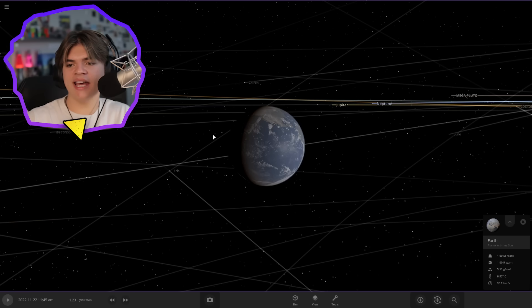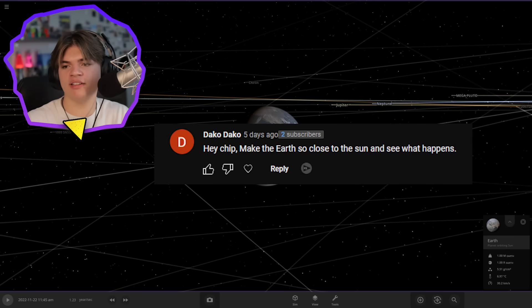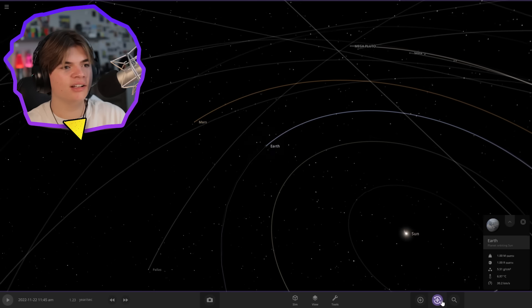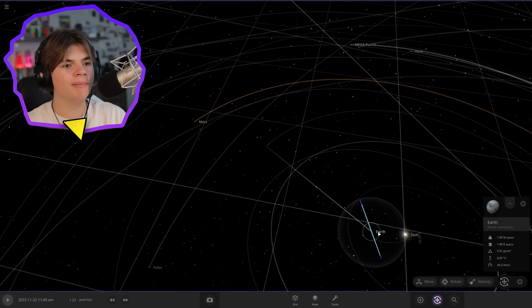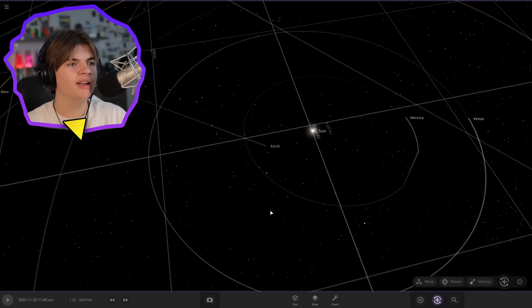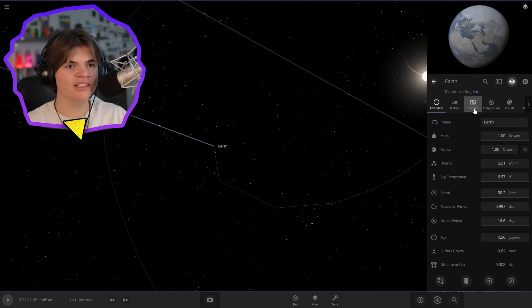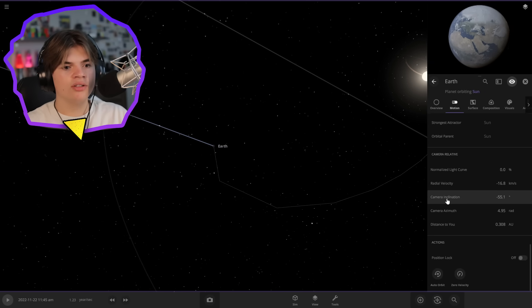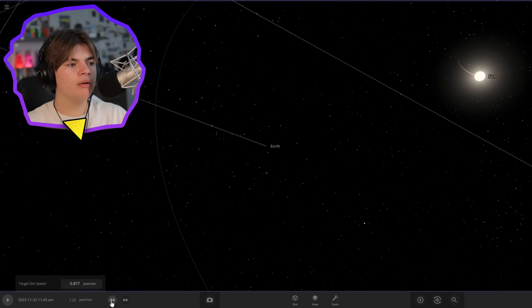Dako says: 'Make the Earth so close to the Sun and see what happens.' Let's move the Earth closer to the Sun — a little bit closer than Mercury. The Earth is now closer to the Sun than Mercury is. Let's set its motion to auto orbit and check it out.